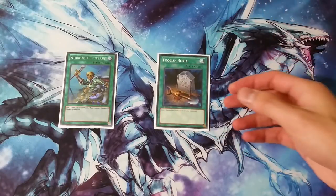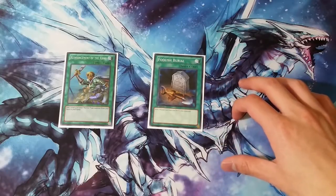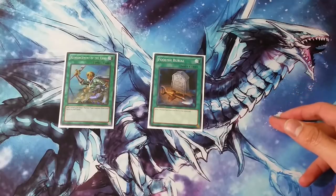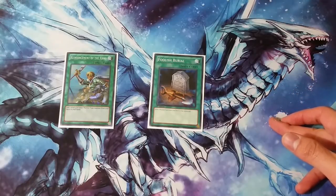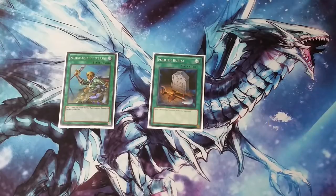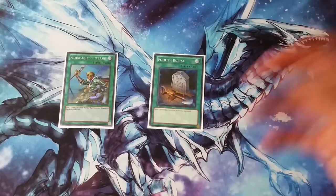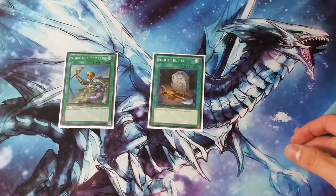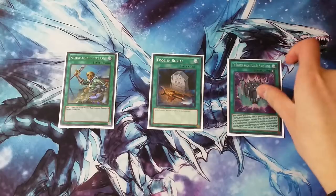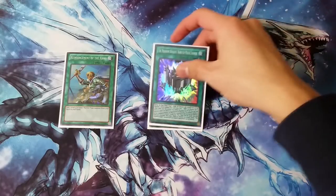Next up we have Foolish Burial. Not much to say — this plus Goods is its own combo, which is super cool. It can act as an additional extender and is super nice in games two and three if you side in Gryphon targets, so you can freely send the Gryphon target and still have this for Distrito to end on Dragster plus the floodgate. And then obviously we have the Phantom Knight's Rank-Up Magic launch. That's the 18 spells.